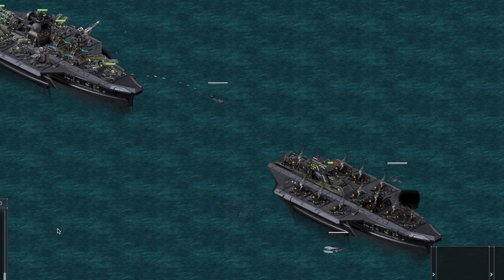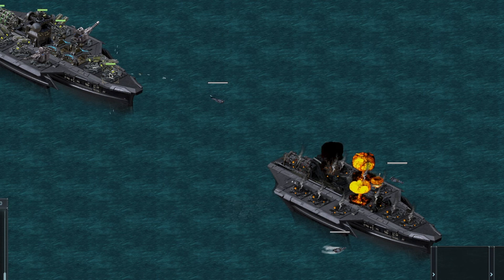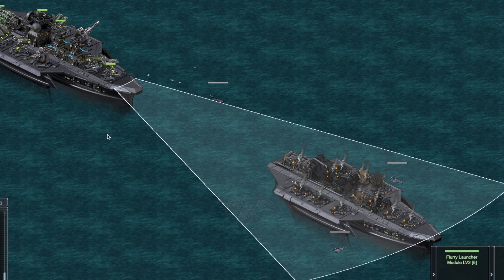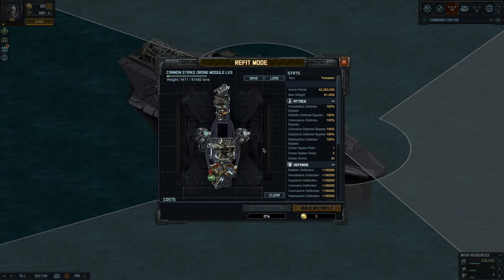One final comment: it's important to upgrade the scattergun. You can see this one is upgraded to level 3, and it's almost the same range as the launcher. When it's level 1 it has a much shorter range, so upgrade the one that's pointing at the enemy.